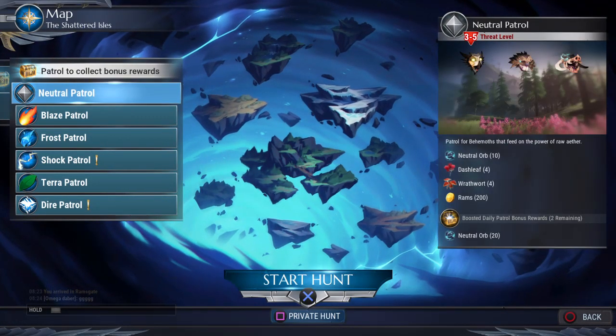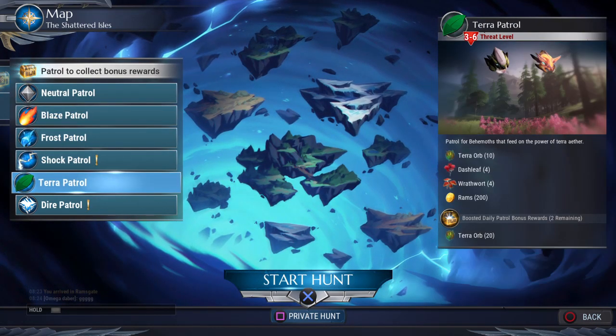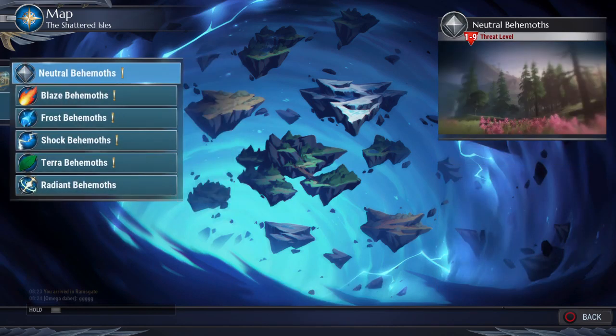As you guys know, we have Neutral, Blaze, Frost, Shock, and Terror patrols. At my stage you unlock something called Dire Patrols, which basically means all of those special versions I just read out — plus Volumia — you'll be able to do now. But honestly it's pretty tough. You need a somewhat decent squad, or yourself to be decent.